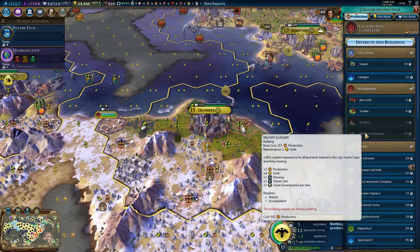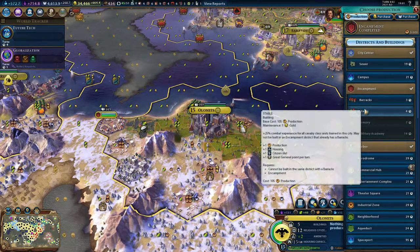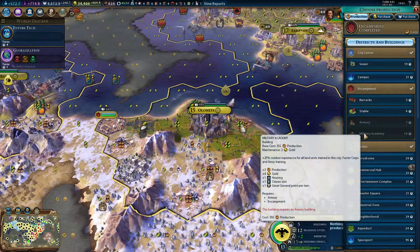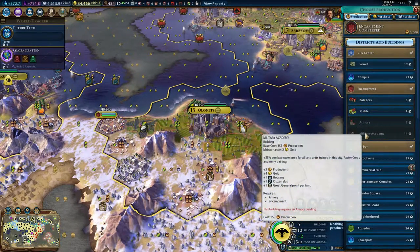Later you get the military academy, which also gives 25% combat experience for land units trained in it, plus faster corps and army training. Looking at production: you get three production, but also look at the gold — you get four gold on this, so it's quite good to have. It helps with maintenance costs: the barracks or stable, armory, and military academy together cost only one gold net to maintain. And it will also give you one housing.